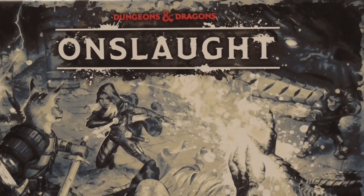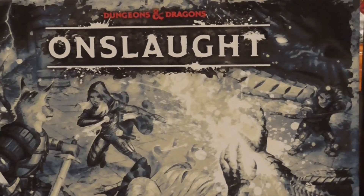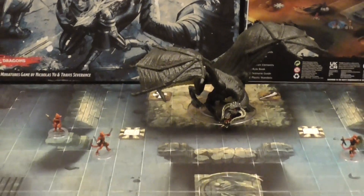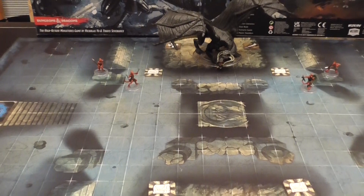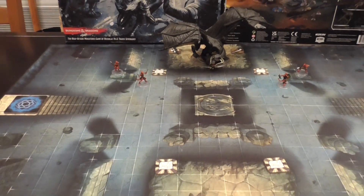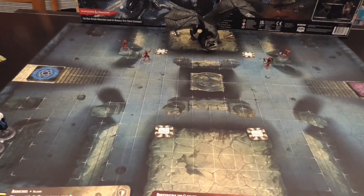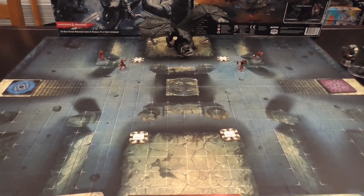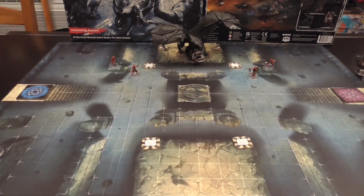Dungeons and Dragons Onslaught is a two-player asymmetrical arena style game in which players control bands of Dungeons and Dragons based characters. You will have five characters in the standard scenarios and three in the intro scenario, trying to complete different objectives. Points score three each, and how many you need depends on the scenario. There are seven scenarios that come with this set, which is pretty neat.